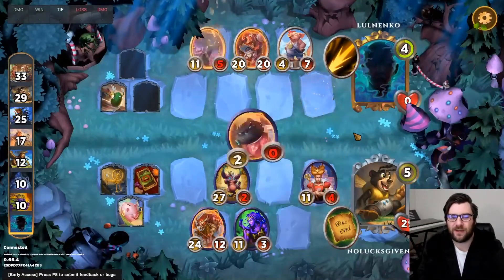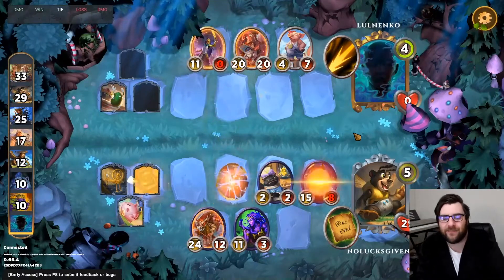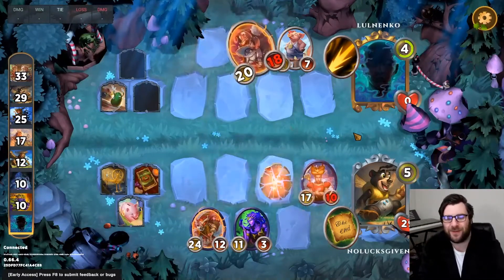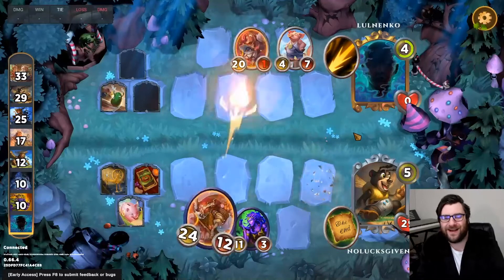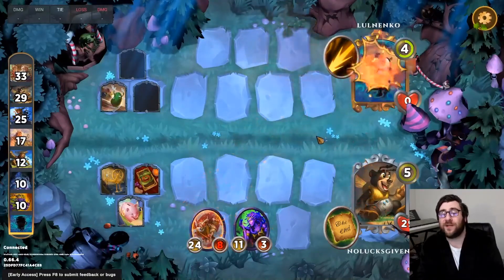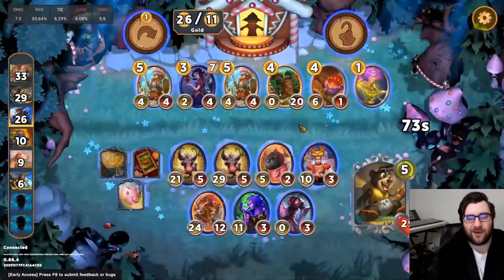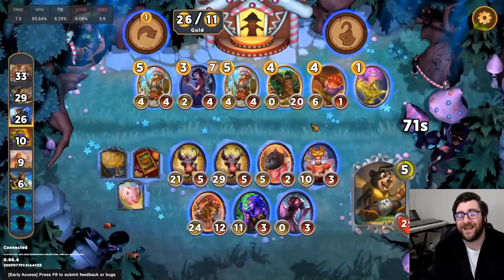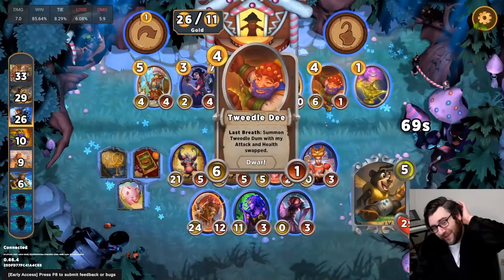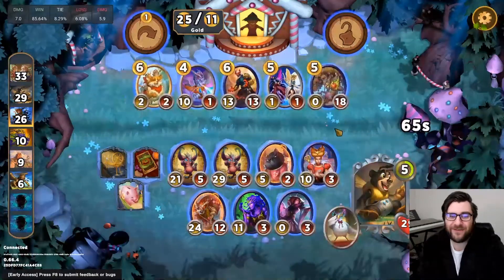Chupacabra doing some nice work there — it's plus six attack every time a chup connects on the Baba Yaga, so that is a ton of stats. We are even going to have additional gold because of my opponent's prize pig — Lolnenko's prize pig even. Thank you for your sacrifice, Lolnenko. So we are at 26 gold.